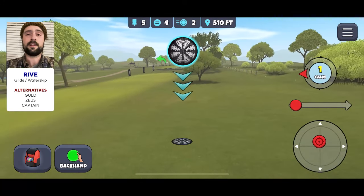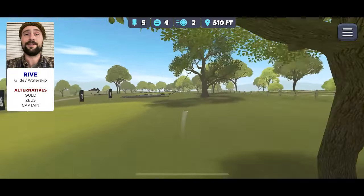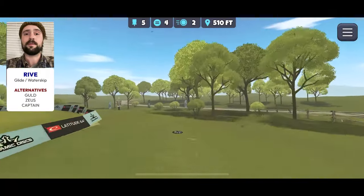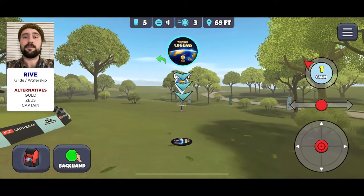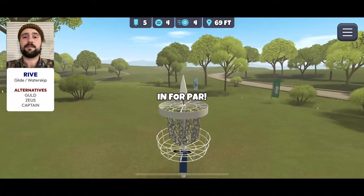If you aren't to the left of this kind of middle tree, you can go really low. I'm using a water skip rive here just for the ground play. It's worth practicing, to be honest, because it's a little goofy, but it does get you in position for a birdie if you're a little further back.